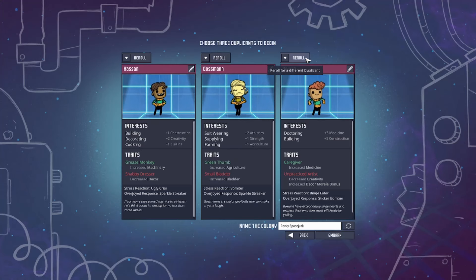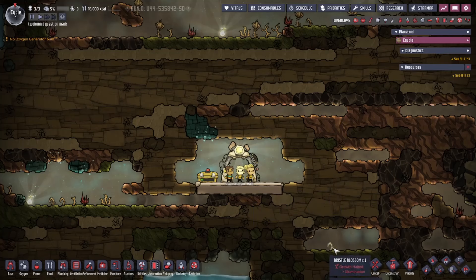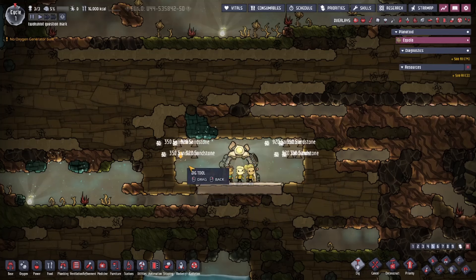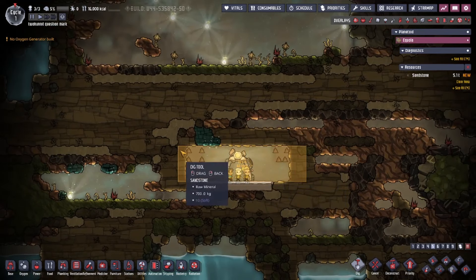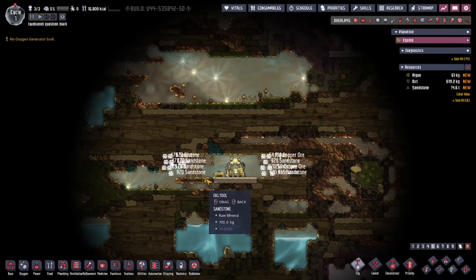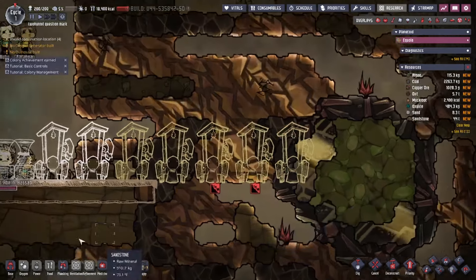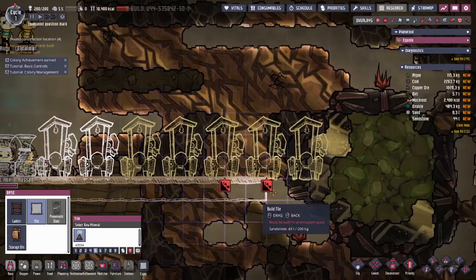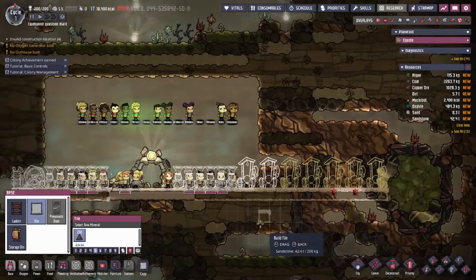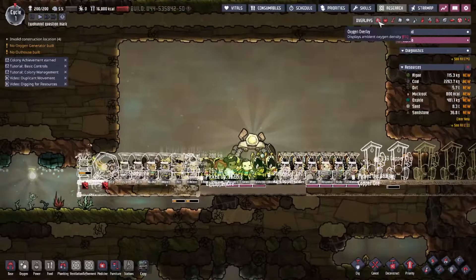Welcome to the new world — Hassan, Gossman, and Marie. Here's what I meant by manually digging up some space: I just open up the world for them a bit, mining a little square for them as a sort of starting ground and for more oxygen and room. I also keep the game paused while setting up their bathrooms because I just know for a fact they're gonna surprise me by pissing all over the place and drowning in their own urine. And let the screams begin.